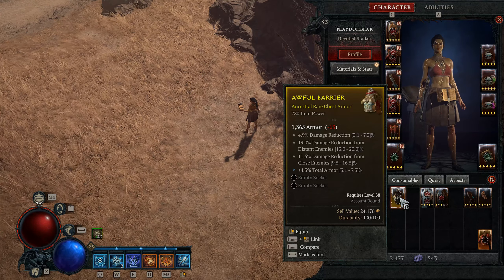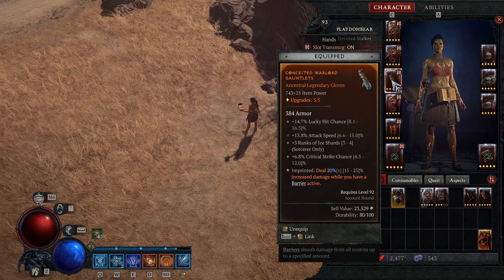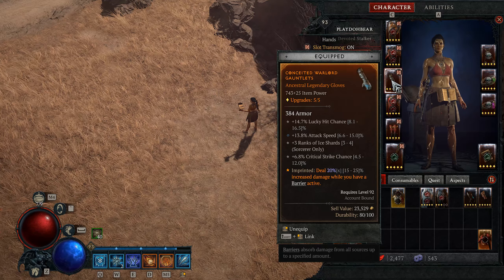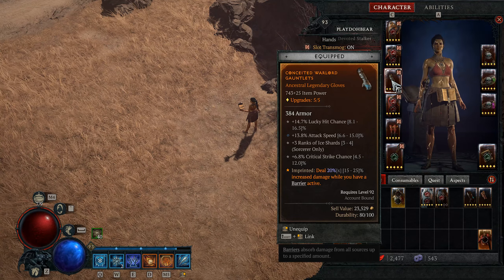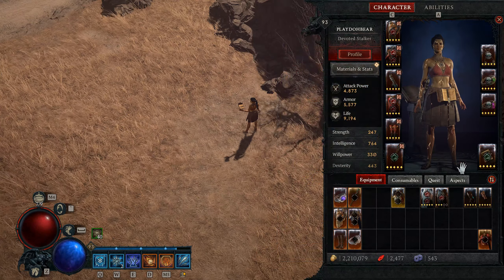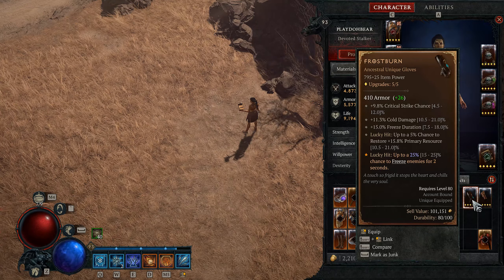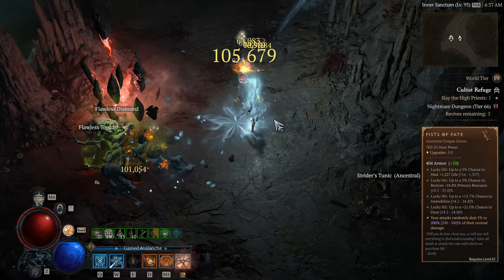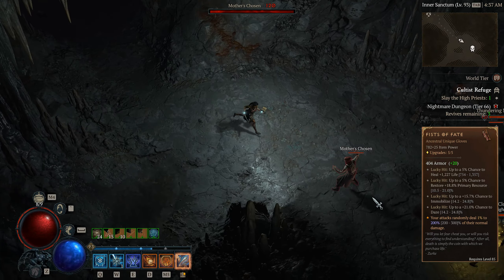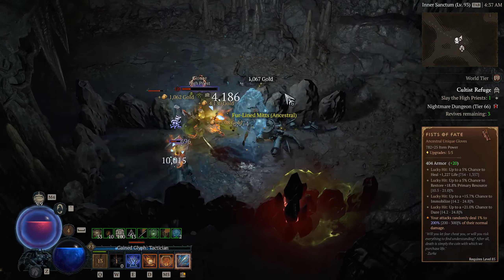For our gloves, the stats we want to focus on are: lucky hit chance, plus skill to Ice Shards, attack speed, crit chance, intelligence, and possibly lucky hit resource regeneration as a last resort. The aspect we are using is Conceited Aspect — deal 15-25% increased damage while you have a barrier active. We have a barrier up nearly 100% of the time, so this is a great option. Two other options for gloves: the first is Frostburn — I played a lot with Frostburn but chose my current gloves as I miss the attack speed, lucky hit chance, and the plus skills to Ice Shards. The second option is Fist of Fate. When paired with the Shared Misery aspect, we'll be spreading daze and immobilize like no other, at the cost of some lucky hit, attack speed, crit chance, and plus skills to Ice Shards. We'll still be in the 70% combined lucky hit threshold after swapping our gloves for Fist of Fate.